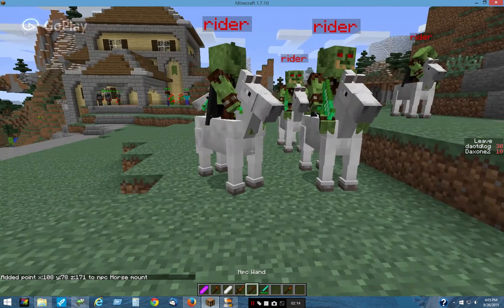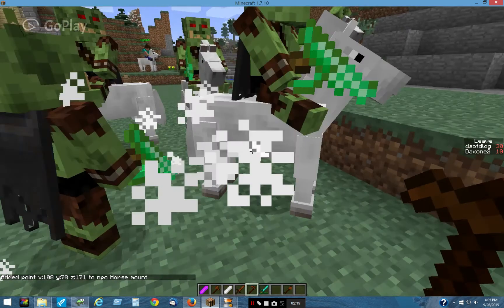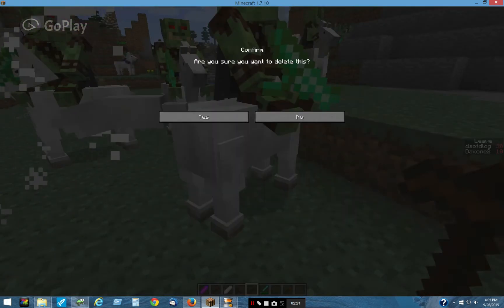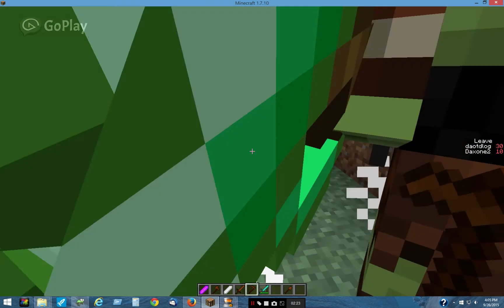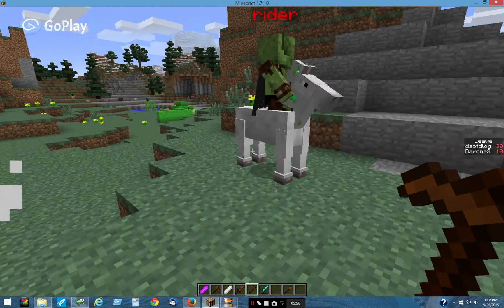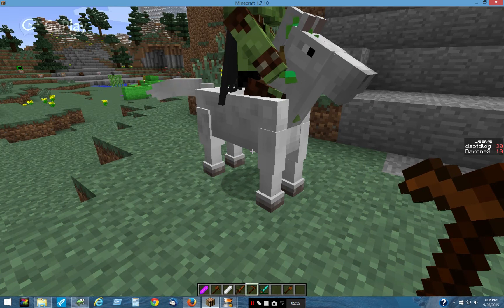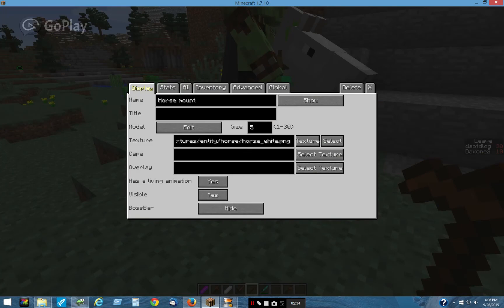Let's get rid of some of these guys here, and I'll show you how that's done. He needs to be set to moving path — yes, that's a problem.